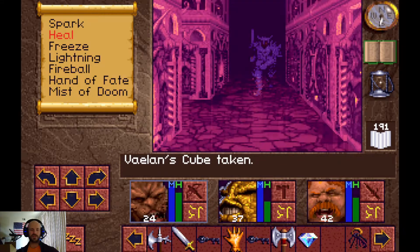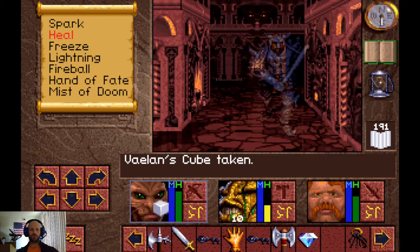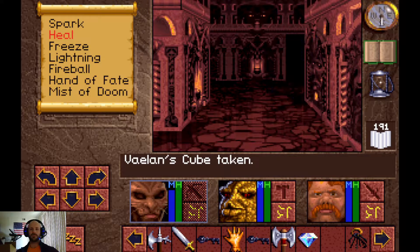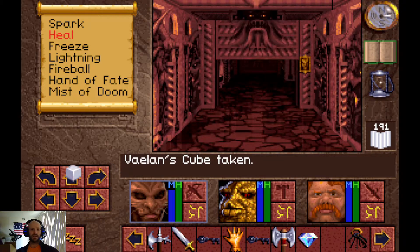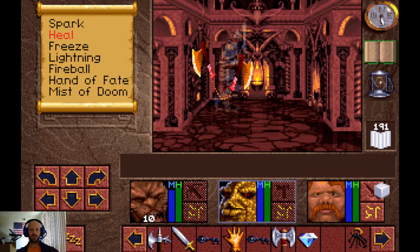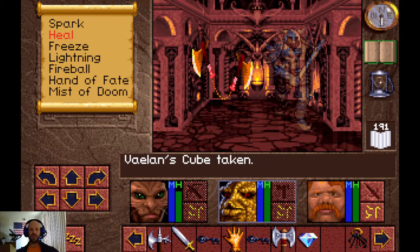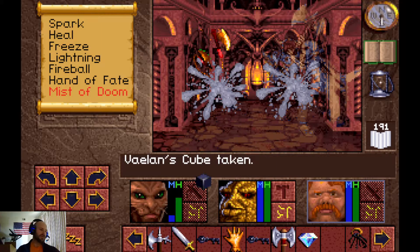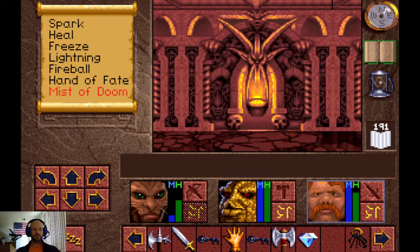There's a second enemy type in this area: Cabal Warrior ghosts. We're not going to flip any of these switches for the time being. Heading in this direction, closing the door behind us — there's the second enemy type, these kind of nunchuck floating axes. They can be pretty difficult to hit, but we can always use Mist of Doom on them, which works a lot better.